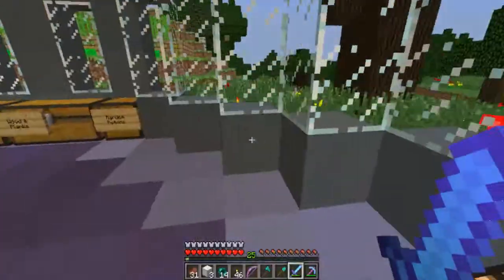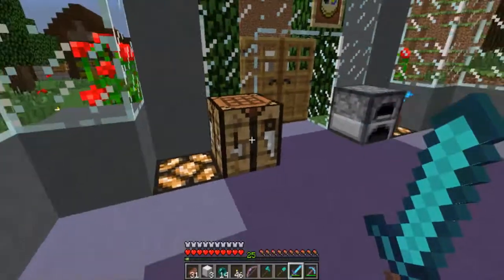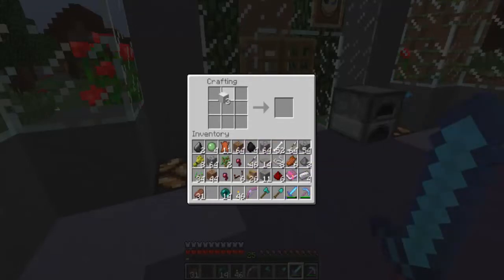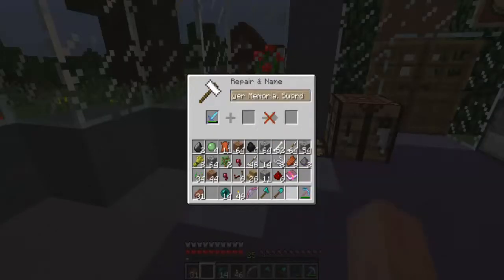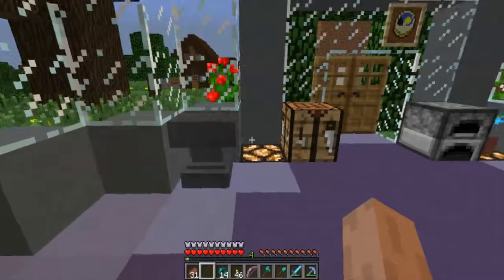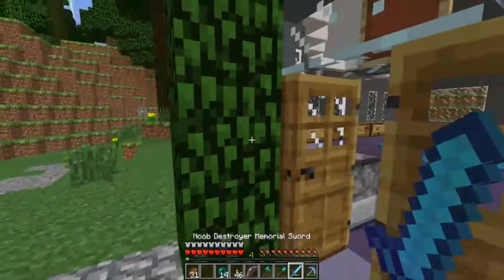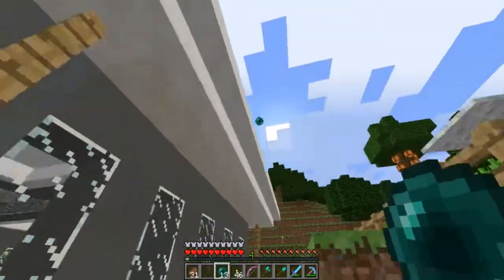We need a slime farm, by the way, for when we actually transfer into 1.8. I know I've got four slime balls because I found a slime, but we need a slime farm to try and get some bouncy blocks. Oh my god — 21 levels just for Fire Aspect. Well, it's worth it — we'll get more food in the long run.